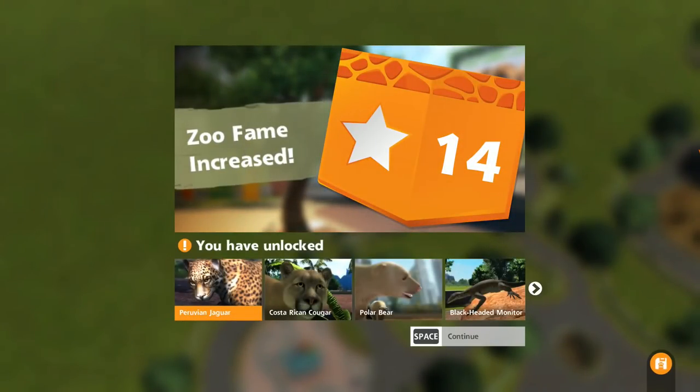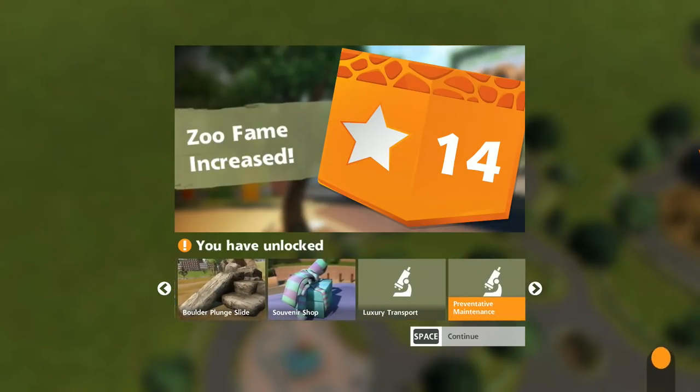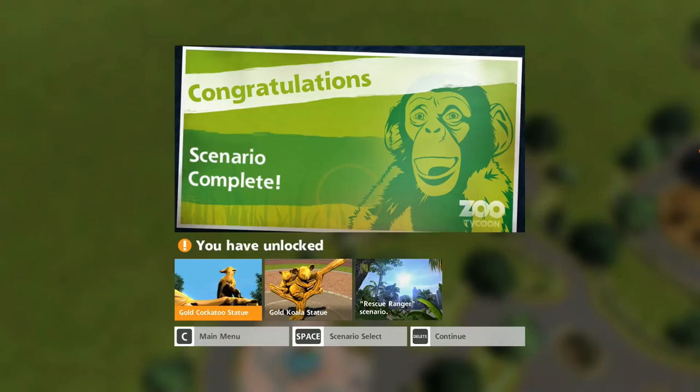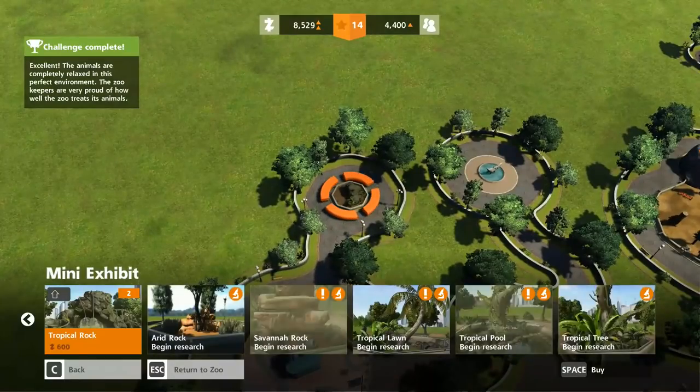Costa Rican Cougar, Peruvian Jaguar, Black-headed Monitor, Massey Lion — some good stuff there. I hit space for scenario select. We got both statues that time. What I want to do is hit delete so we can spend a little bit of time just looking through our animals.